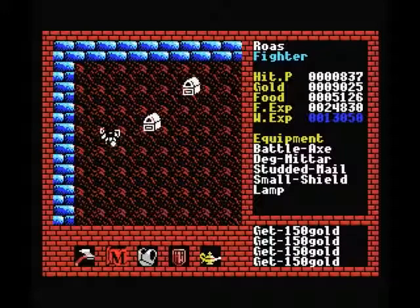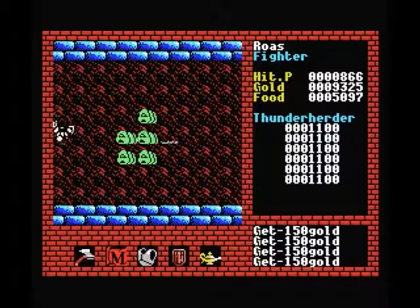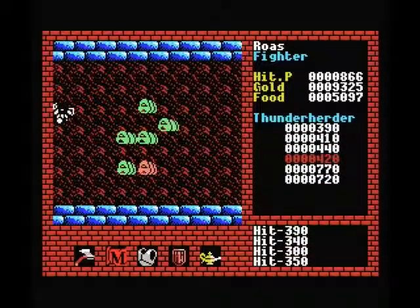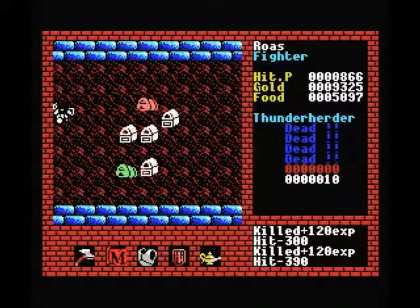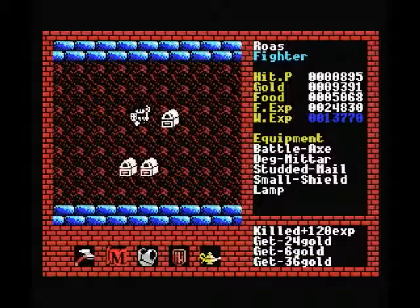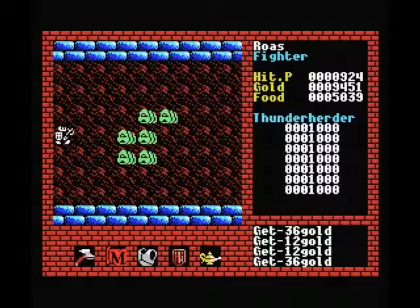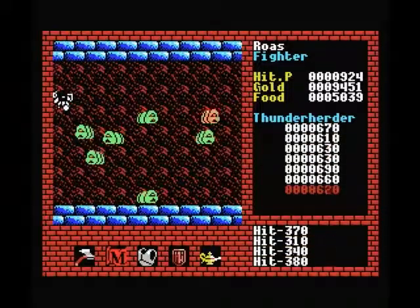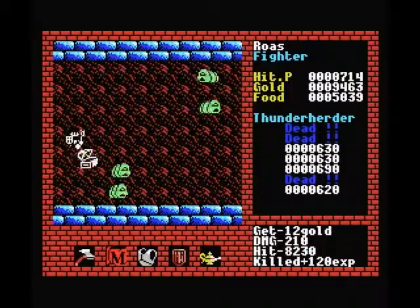Now we'll just have to kill a few random creatures to get ourselves up to 10,000. I think I'll start by clearing out these Thunder Herders because they're pretty weak too. I happen to know that the second spawn of Thunder Herders drops poison, so I'm not going to bother taking the item here. If you remember the blue poison bottles, occasionally monsters will drop them as well, so be very careful if you kill an unknown monster with your axe — you might accidentally pick up some poison by mistake.